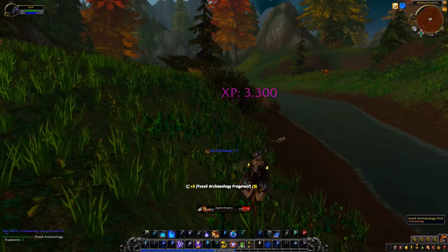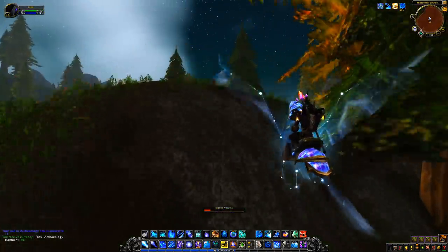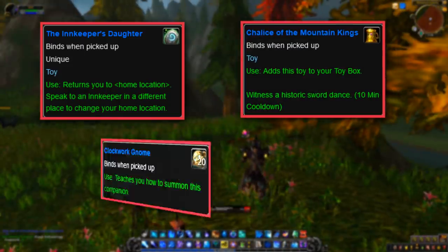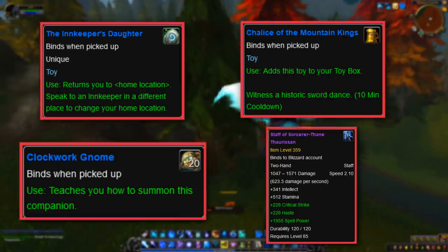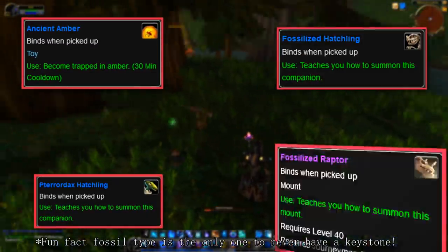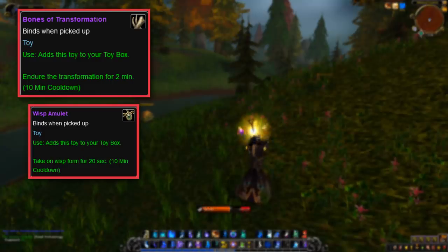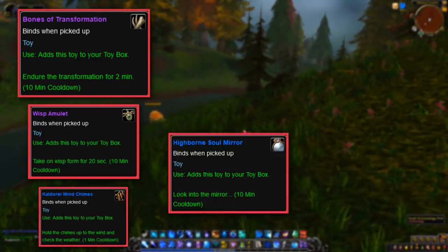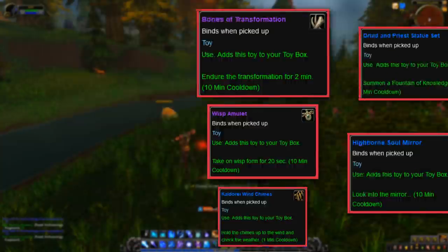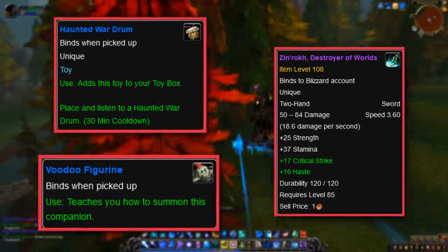There were different types of artifacts found in different zones and continents. In Vanilla, on the Eastern Kingdoms and Kalimdor, there were Dwarf artifacts — including the Innkeeper's Daughter, the Chalice of the Mountain Kings, the Clockwork Gnome, and the Staff of the Sorcerer-Thane Therosene. Fossil artifacts included the Ancient Amber, Pterodax Hatchling, Fossilized Hatchling, Fossilized Raptor, and the Extinct Turtle Shell. Night Elf artifacts included the Bones of Transformation, Wisp Amulet, Kaldorei Wind Chimes, Highborn Soul Mirror, Druid and Priest Statue Set, Queen Azshara's Dressing Gown, and Tyrande's Favorite Doll. And Troll artifacts included the Haunted Wardrum, Voodoo Figurine, and Zin'rokh Destroyer of Worlds, which was a pretty decent sword at the time.